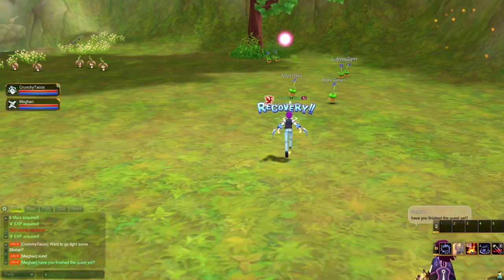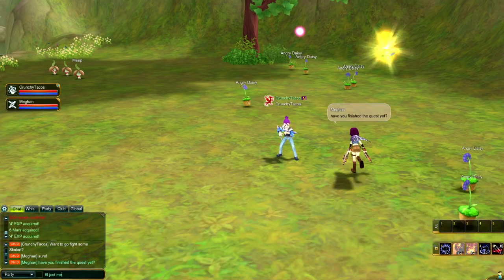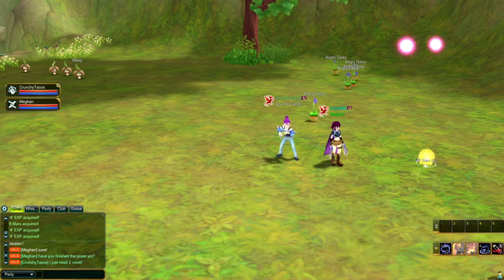When you're in a party, you can communicate specifically with other members of your group by typing a hashtag followed by your message. You'll know it's a party chat because of the nice baby blue color.